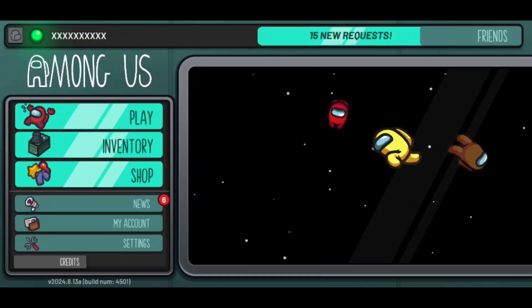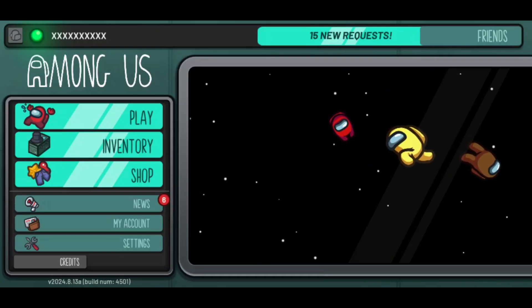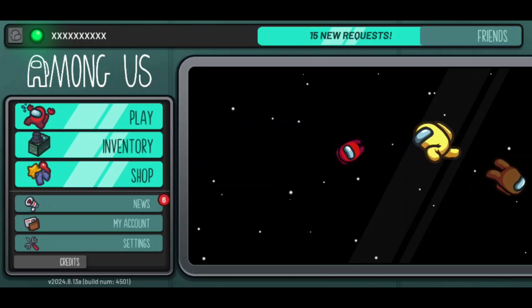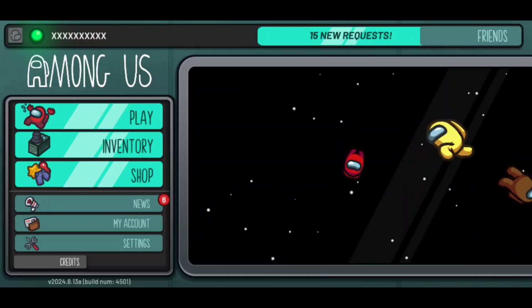In this video, I will show you step by step how you can get a pet for free on Among Us. So first of all, once we open up the Among Us game, what you'll need to do is click on Shop.